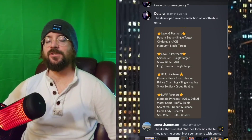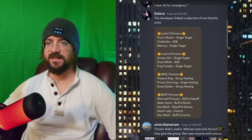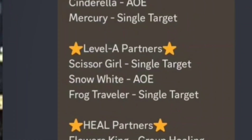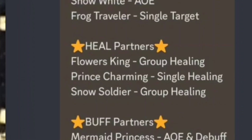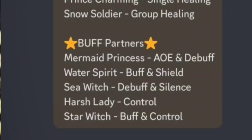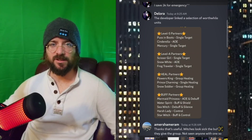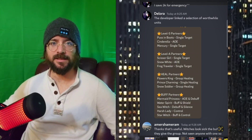Now this isn't like a traditional tier list with S through F because it's alpha stage. So we have S partners — ones that you can definitely rely on — A partners that are pretty good, heal partners because healing is pretty rare in this game, and buff partners because pro players capitalize on buffs. Alright, with all of that out of the way, let's just go ahead and get into the list.